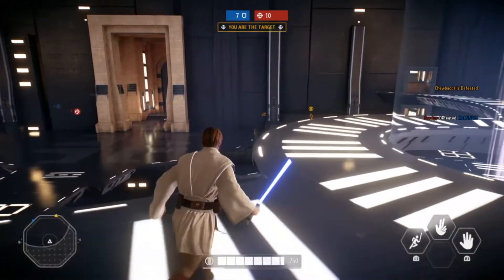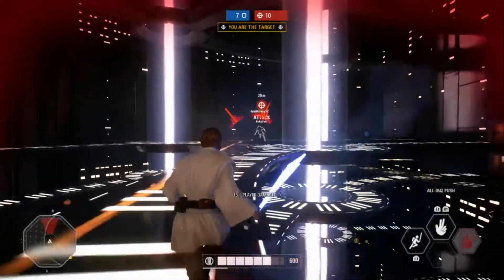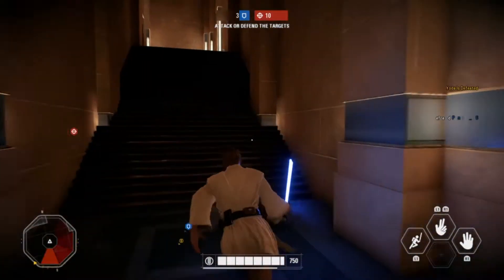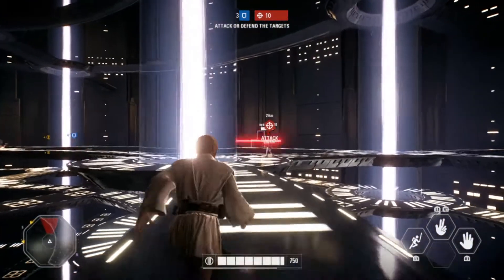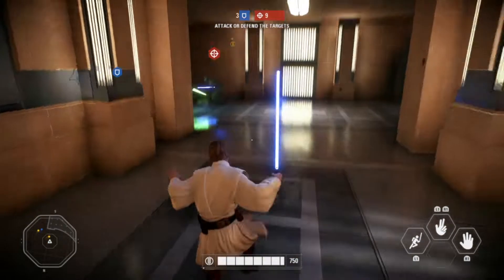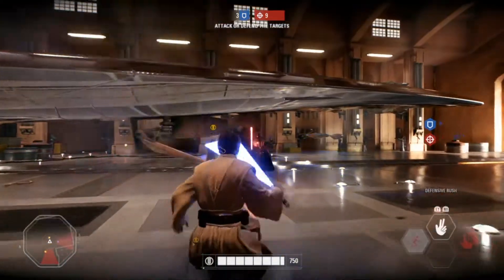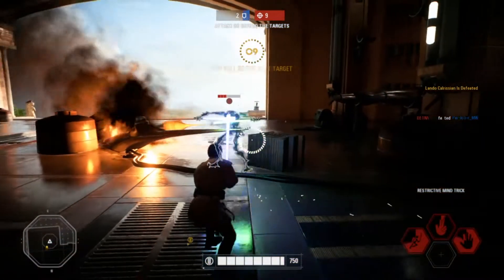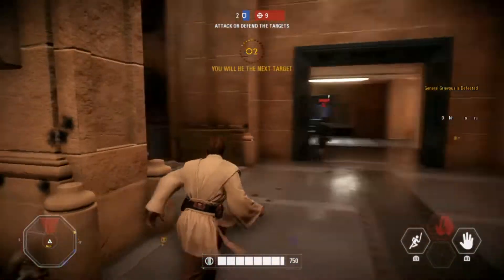If you can get the Mind Trick on them unblocked — for example from behind, which got done to me multiple times — doing this right from the beginning is one of the best approaches because immediately they can't block you. In Heroes vs. Villains it eliminates the block and dodge, so they can't block or dodge your attacks and can't use their own. For normal troopers, their attacks actually backfire and hit themselves. It completely lowers their defense.